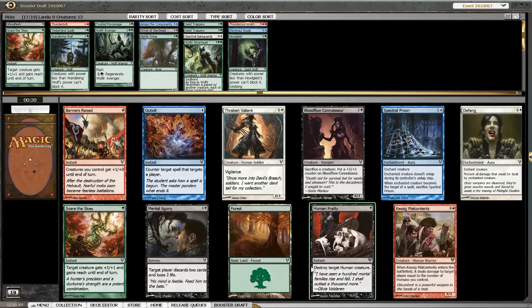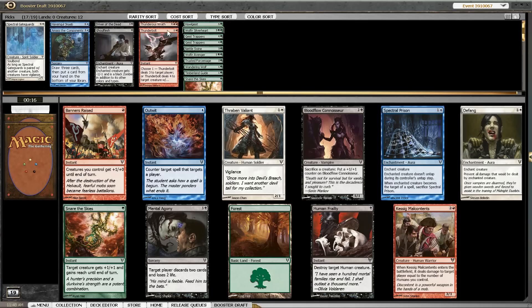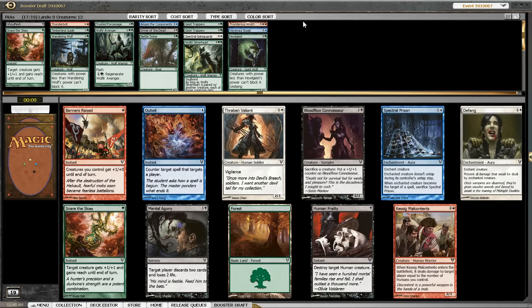Human Frailty is a card I really like. But if we look at black we have Ghoulflash and Driver of the Dead; blue has Unburial Rites and white has nothing. In red we have Thunderous Wrath and Thunderbolt, both being really good for our deck. So I'm going with the red 3-drop here — I just need a way to fill up my early game.